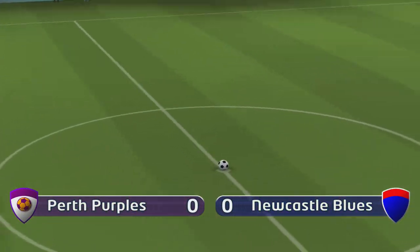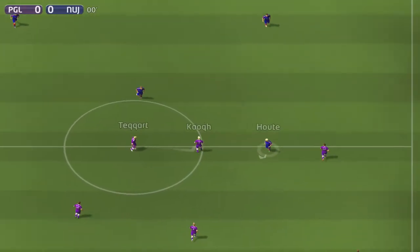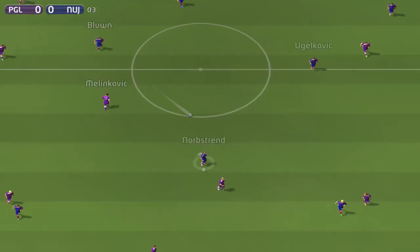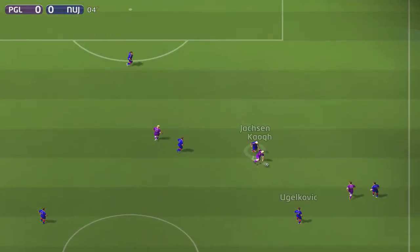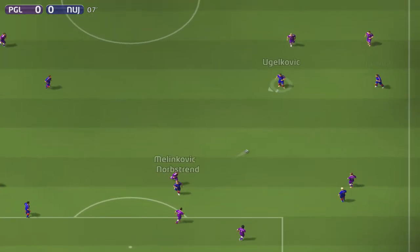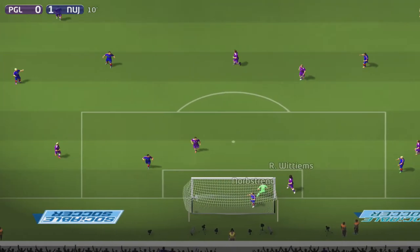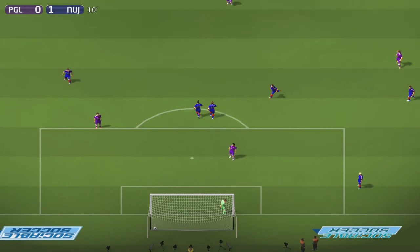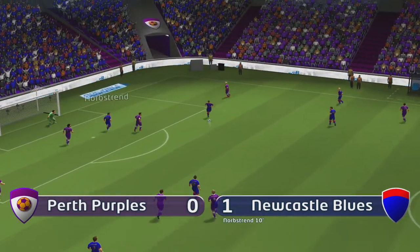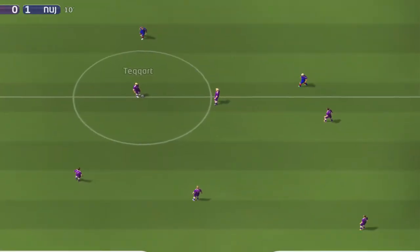Second match — Newcastle Blues versus Perth Purples. We're at the top attacking down. It's quite good to play against evenly matched teams at this level because you get a lot more time on the ball and you can practice your passing. A bit of miscontrol but then feeds it out — bends one in off the post! That's pretty much a perfect goal.